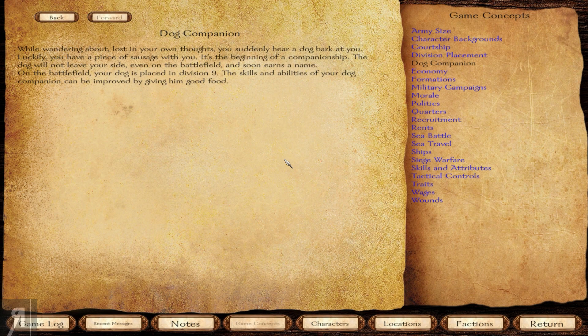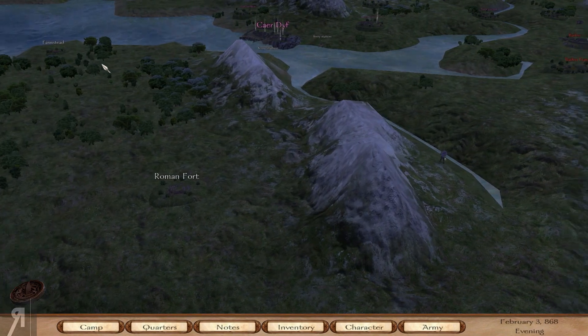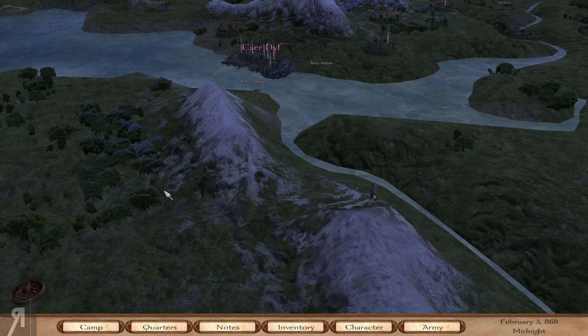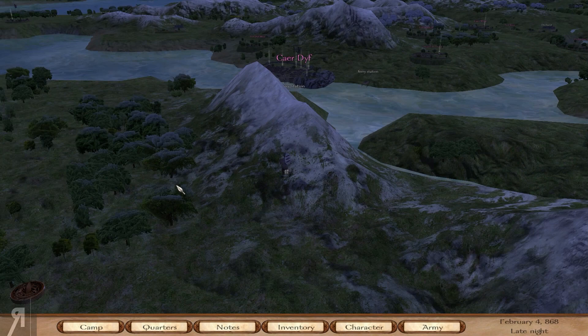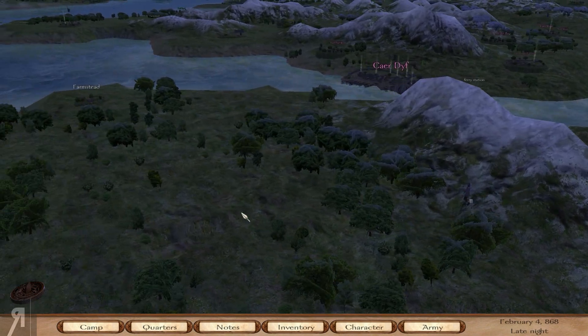I actually made a video about this and explained how to get the dog companion, so it's nice that they've added something about that. While wandering lost in your own thoughts you suddenly hear a dog bark at you - luckily you have a piece of sausage with you. So in other words you need some sausages. It's the beginning of a companionship - the dog will not leave your side even on the battlefield. Your dog companion can be improved by giving him good food - they didn't explain that before, so apparently you can get additional skills.